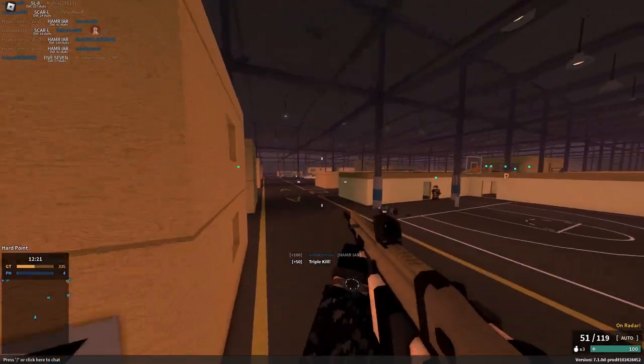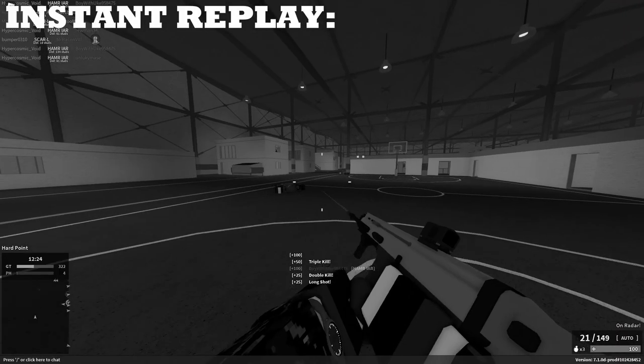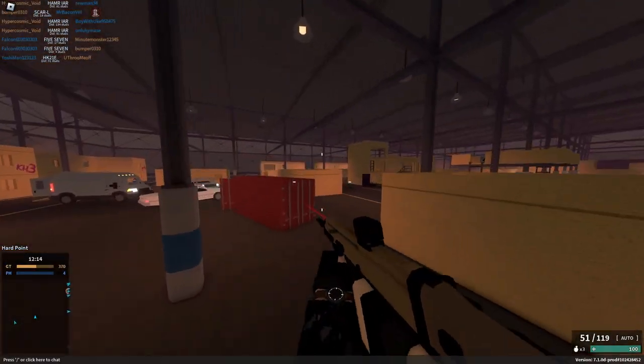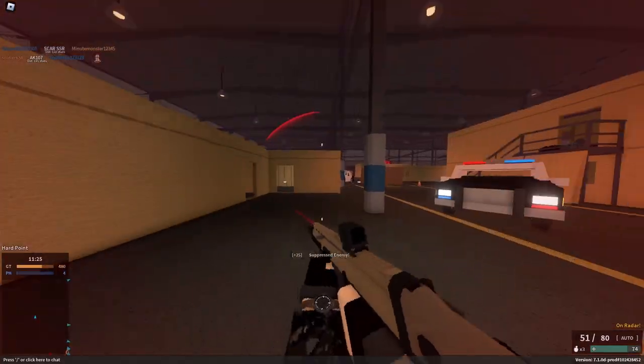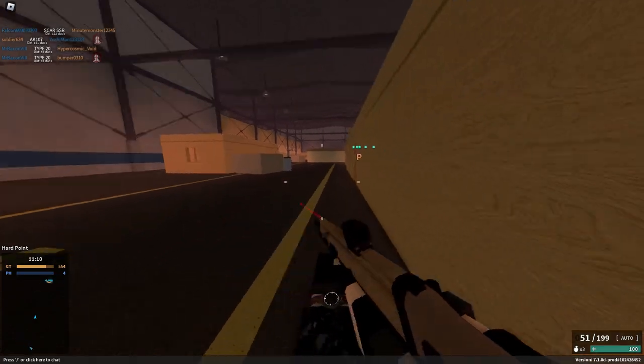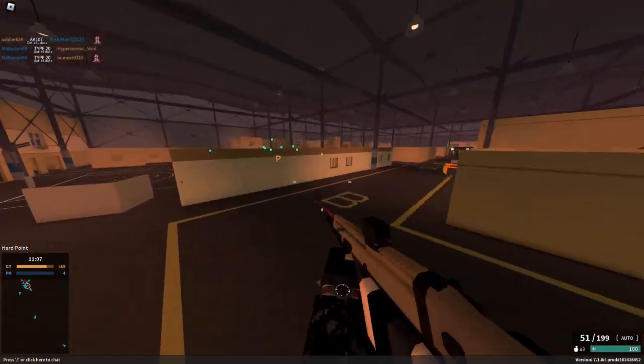What the hell did I just do? Did you see that? Can we get an instant replay on that goofy-ass movement technique I just did? That's not imp sliding — that's pimp sliding right there. That guy's name was Mr. Bacon the H. It's nice to see that Roblox never changes.